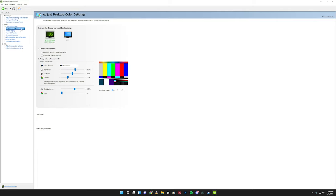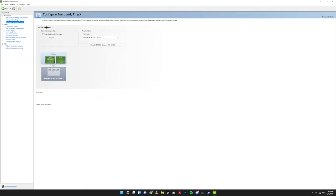Go to adjust desktop color settings and turn up your brightness — I have mine set to 62. I left my contrast alone as I like where it is, and I turned up digital vibrance to 60. This gives you much better color accuracy and makes your colors pop a lot more in Apex, which helps you spot people better. Also make sure you come up to configure surround PhysX and under processor select your graphics card — you don't want it on auto select, as that might make your CPU dictate your physics instead of your GPU.